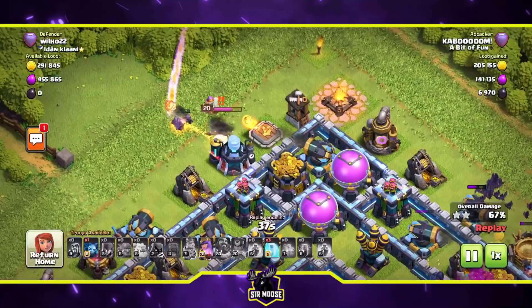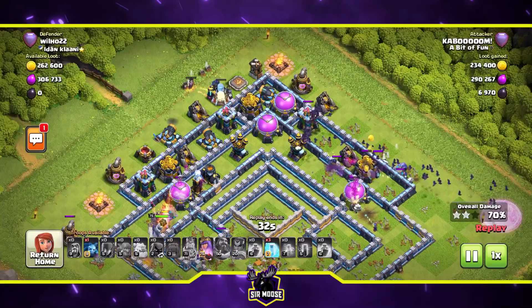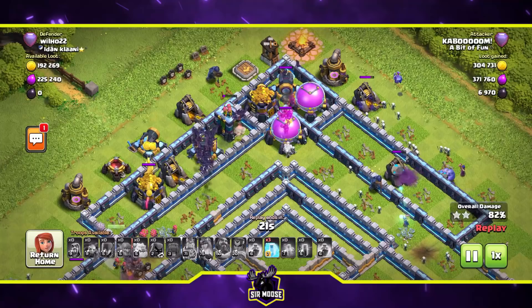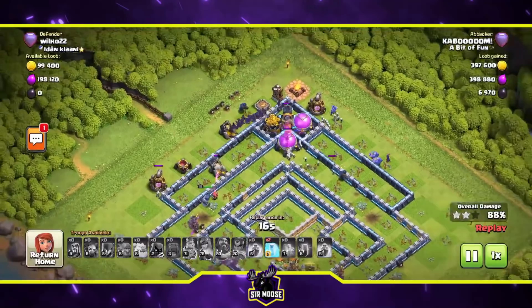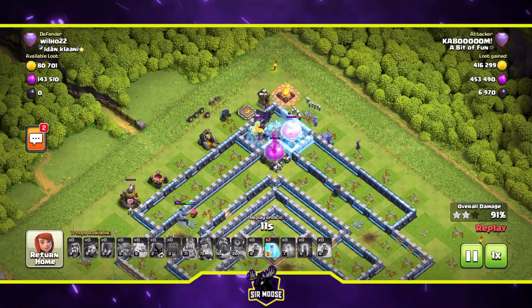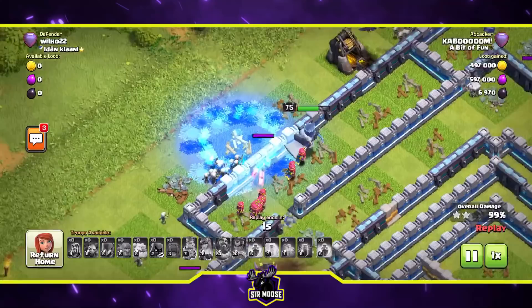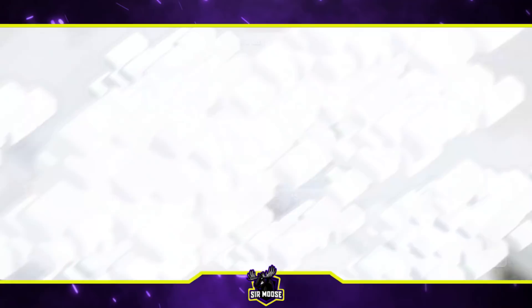In go the bats - we put a wizard down, then the headhunters take out that royal champion. The bats are going through the base and there are no defenses left that can stop them. Sometimes a stray air mine can take out your bats if you're unlucky, but we're looking really nice here. We freeze some structures - four stars! We freeze the gold mine - five stars! We freeze the spell factory for six stars. That's the first time we've six-starred an opponent!